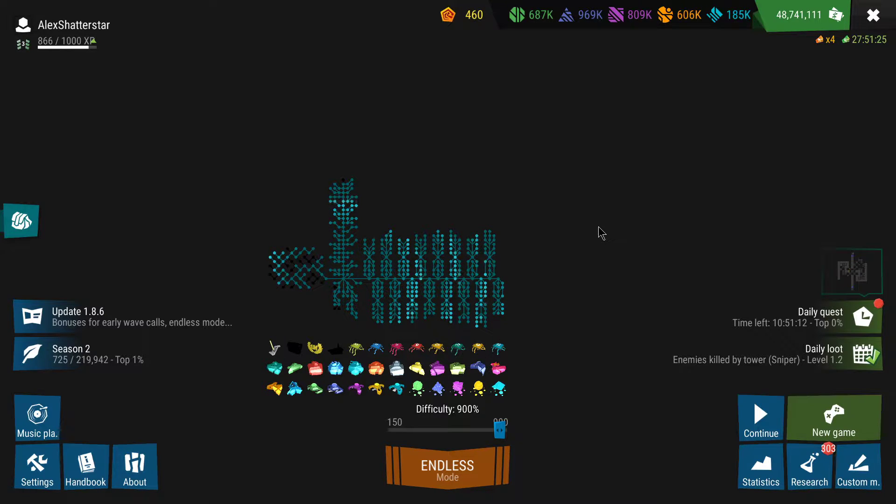Hi everyone, welcome back to another gameplay of Infinitode 2. Welcome to this tutorial video about the level Rumble — you guys have requested it, and it's been a very long time since I've done a gameplay walkthrough on this level. I know that with the minor updates some towers have been changed, and a slightly different strategy may be the best one now to approach this level, so I've decided to show you guys my personal strategy.